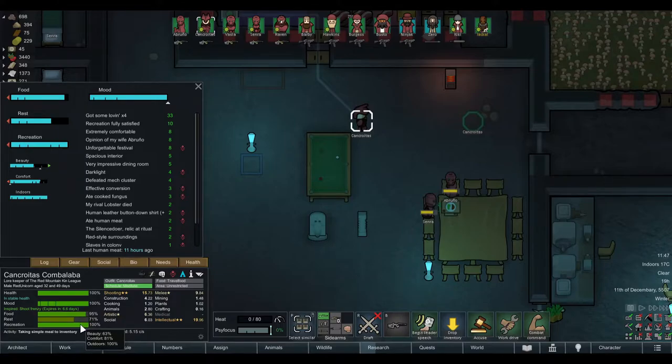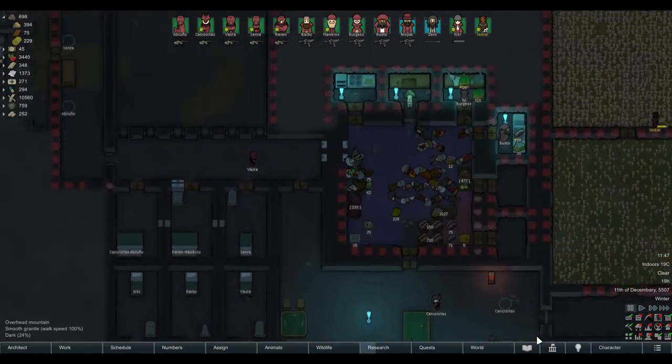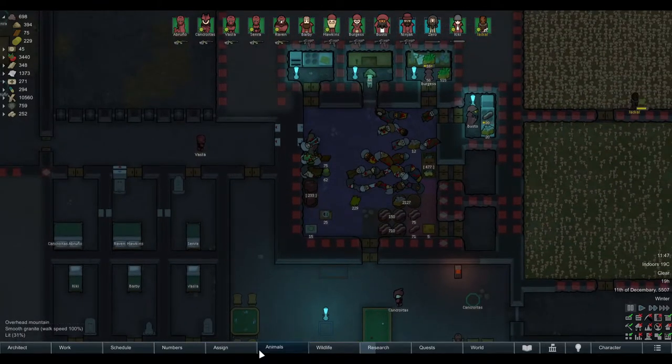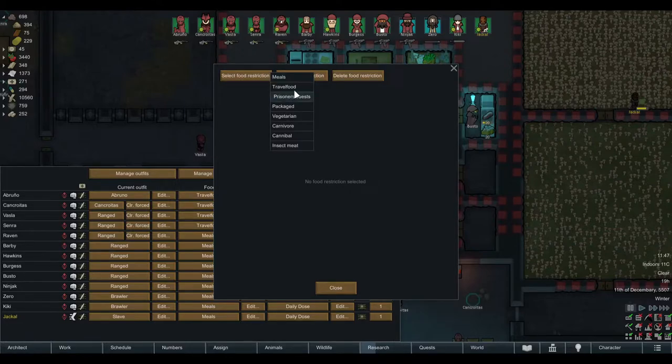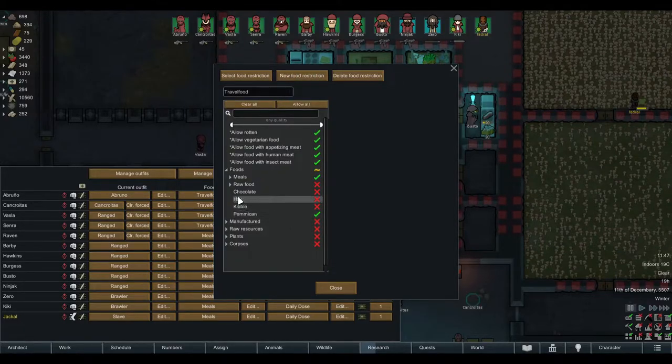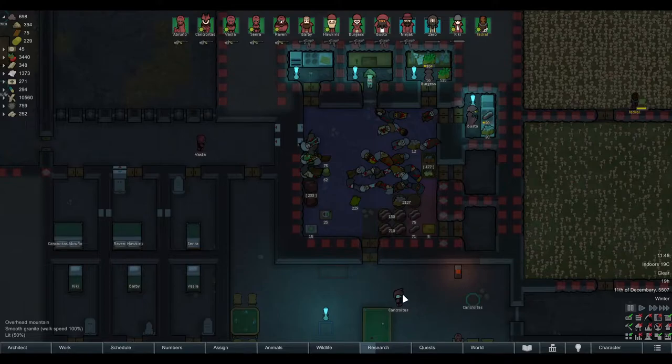Those food types can be used to increase your pawns' recreation. I recommend that while they are traveling, if you notice the recreation bar getting too low, only then edit their food restriction — because you can edit food restrictions quite easily even if your pawns are away. You might add chocolate first and then insect jelly while they're traveling; that works fine.